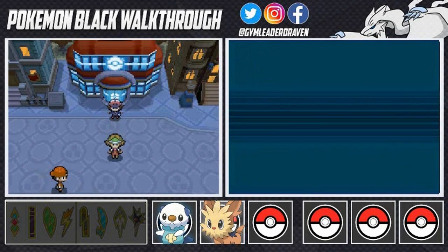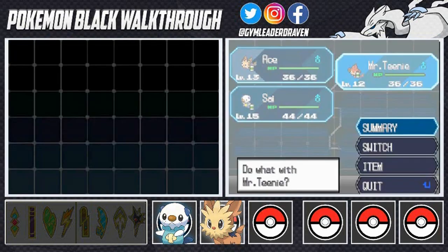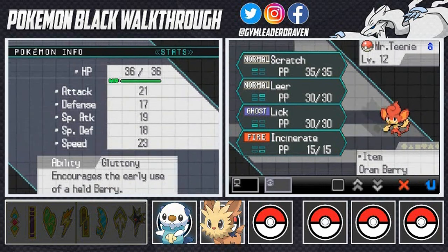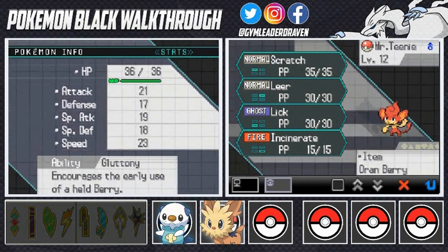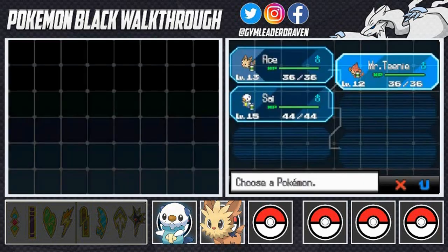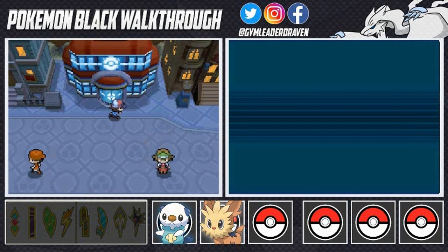What's up guys, it's me your host Draven, welcome to another episode of our Pokemon Black walkthrough. It is finally time to go get our first badge. We did a little bit of training and I noticed Mr. Teeny has a docile nature, fire type Pokemon with the ability Gluttony, which encourages early use of a held berry. So this is my contingency plan - I equipped it with an Oran Berry so I don't waste a turn healing while this gym uses its Workup technique.